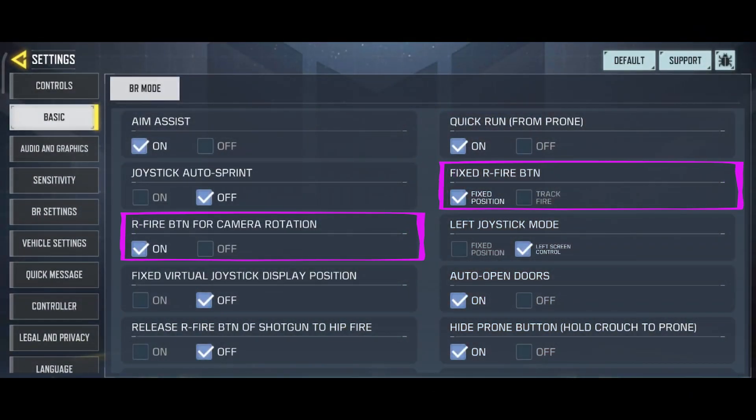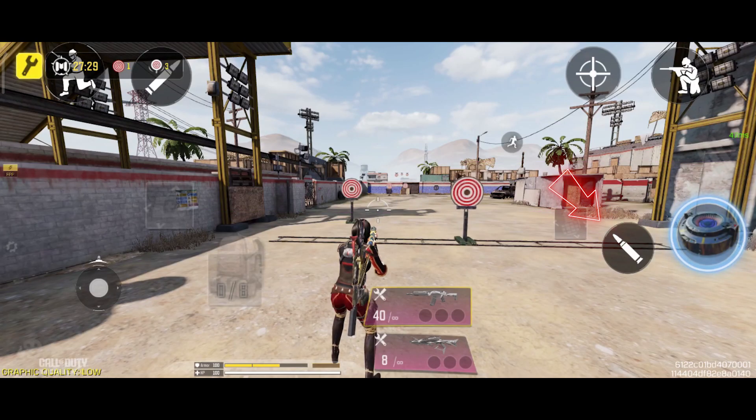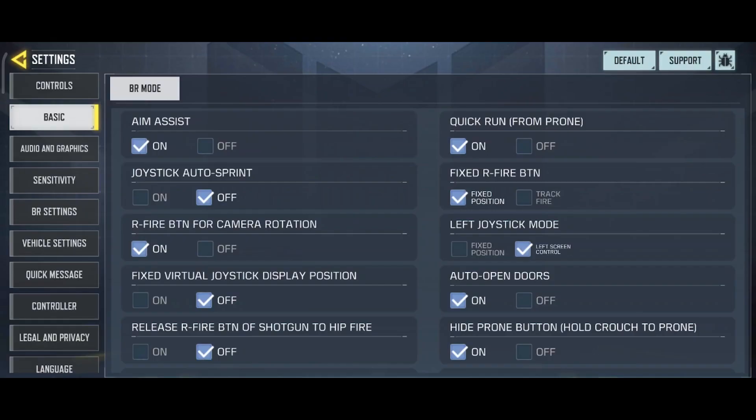Let's move on to the next option: Fixed RFIRE BTN. This option is related to the RFIRE BTN for camera rotation option, so we'll explain them together. This is especially important for two-finger and three-finger players, so pay close attention. The Fixed RFIRE BTN affects the button shown in the video — it doesn't affect the other button used for shooting. When you set it to fixed position, the RFIRE BTN for camera rotation option becomes available, allowing you to adjust the fixed position of the button. In fixed position mode, the button stays fixed wherever you place it on your HUD.